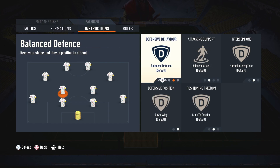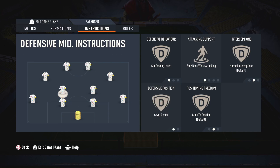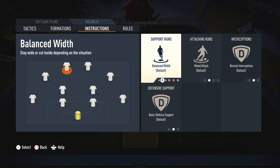On both defensive midfielder instructions: cut passing lanes, stay back while attacking, and cover center on defensive position. For both attacking midfielders, just leave everything on default. And last, on both strikers, set stay central on support runs and leave all the rest on default.